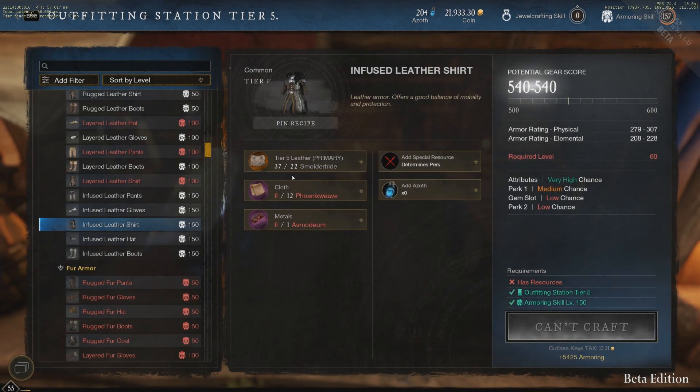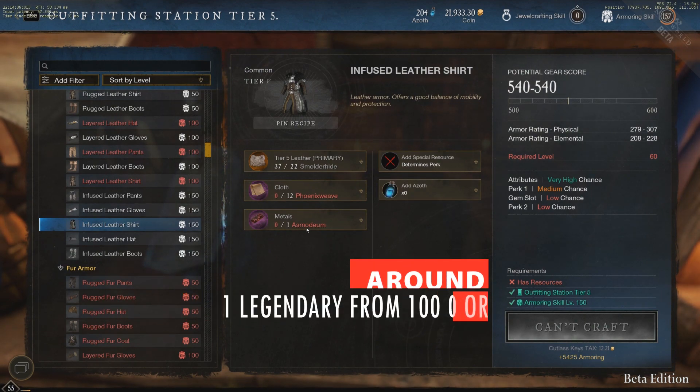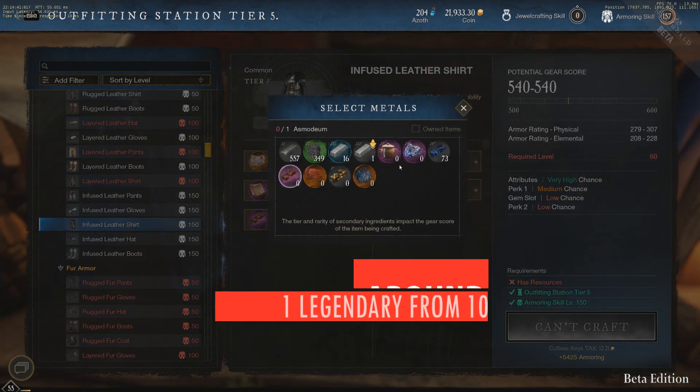Those legendary drops are random rare drops from the top ores, trees, fibers, and level 50 plus animals. But the higher level the beast, the better chance. So to get Cinnabar or Tolvium, which are ores, you need to mine oricalcum.